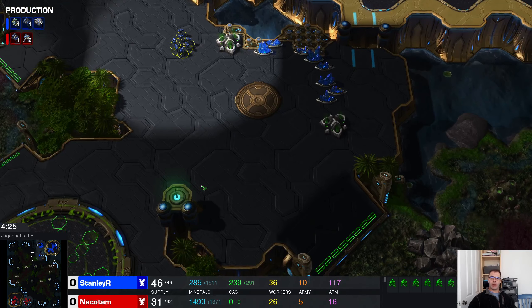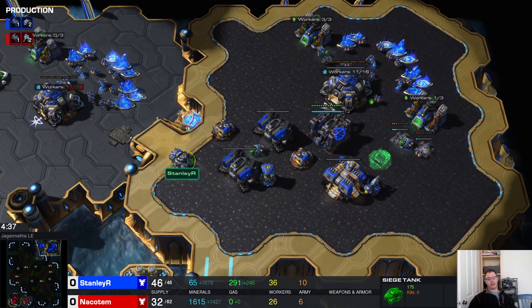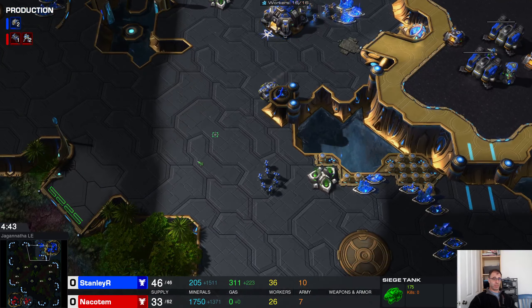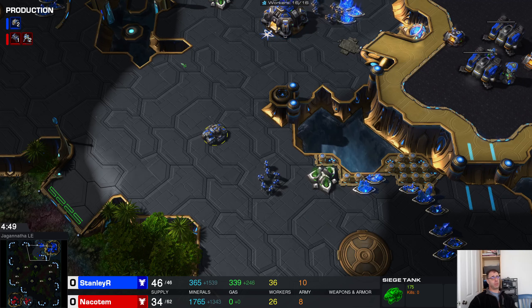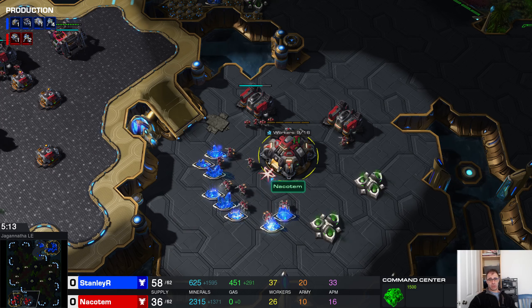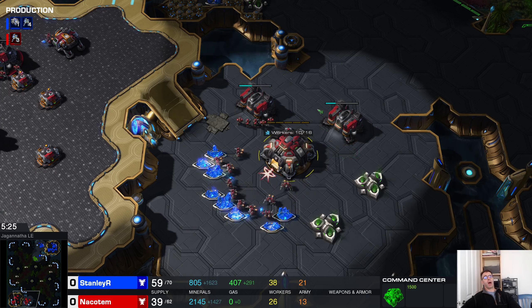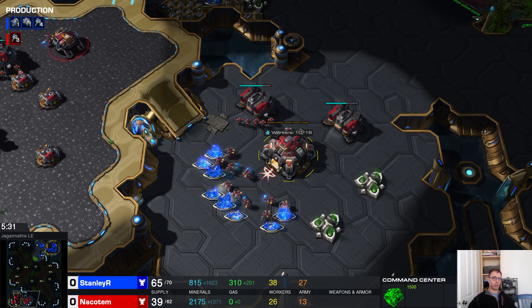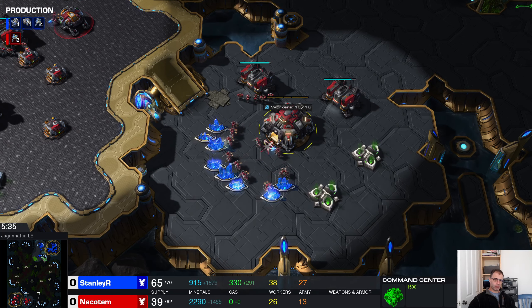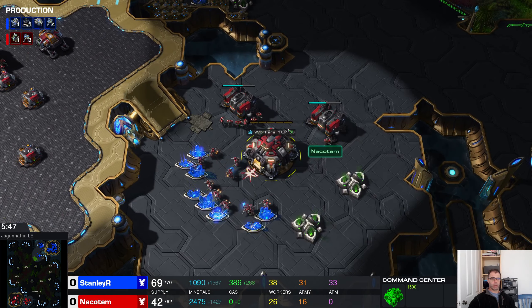Planetary fortresses - PFs - don't really die. If you try and kill a planetary with just Marines, the planetary will mow down so many Marines and there's a strong chance you don't even kill it if the SCV pull and repair is quick. In order to kill a PF you typically need something that does splash to take out the SCVs repairing it, or something that out-ranges it, or just a huge army that will focus it down really quickly. You're certainly not going to kill it with like 20 Marines with no combat shield.